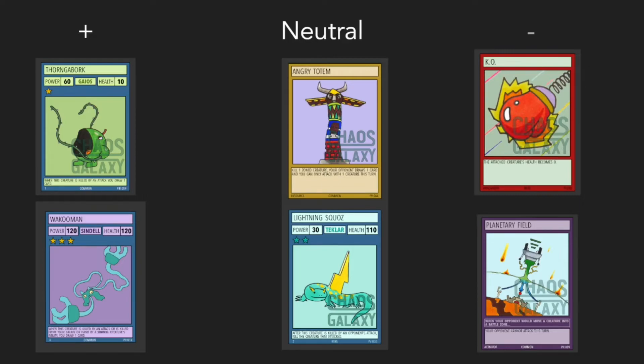Minus cards are usually the worst ones, but this is a heavy gray area. Card advantage and star advantage are so important — plus and neutral can be good because although you use one of your cards, it may let you gain advantage with less to worry about. Even with Minus cards like KO and Planetary Field, where you're wasting a card for minor effects, they still give the ability to keep that advantage — not usually gain it, but maintain it if you're already ahead, or stall so you can gain advantage next turn.